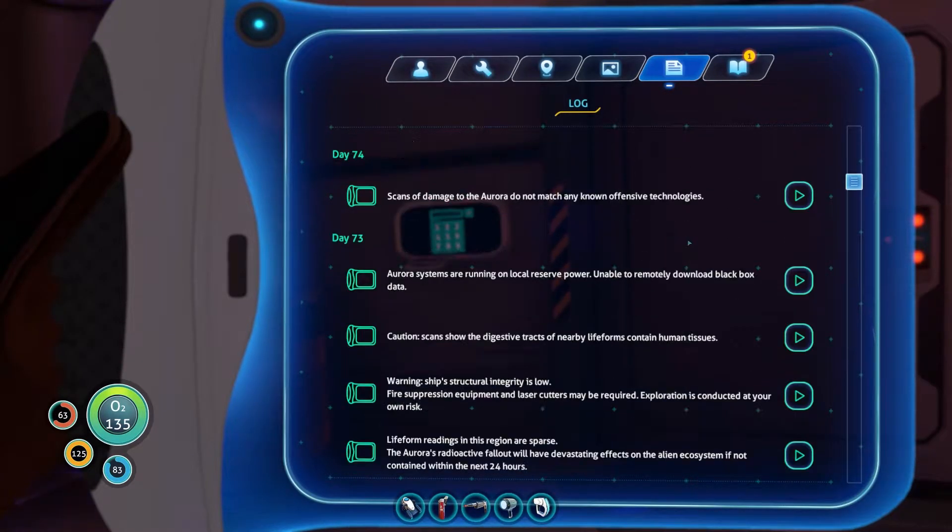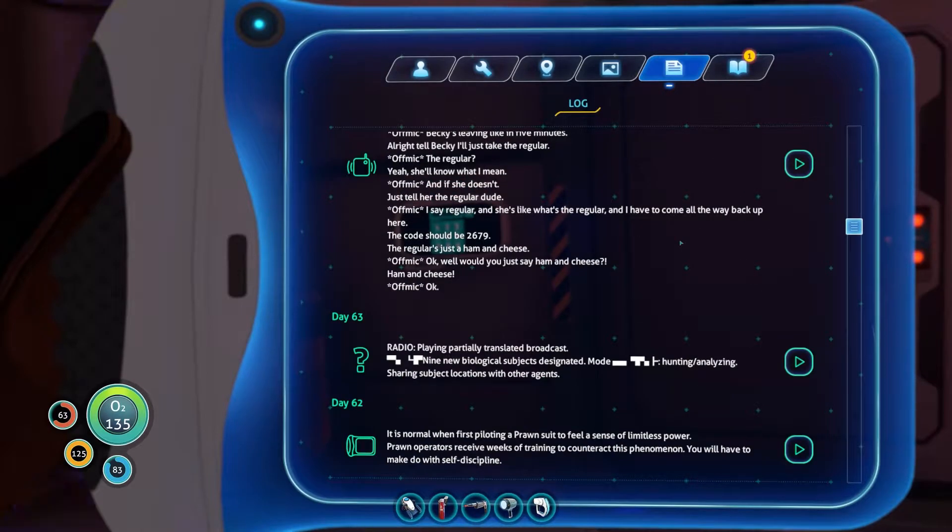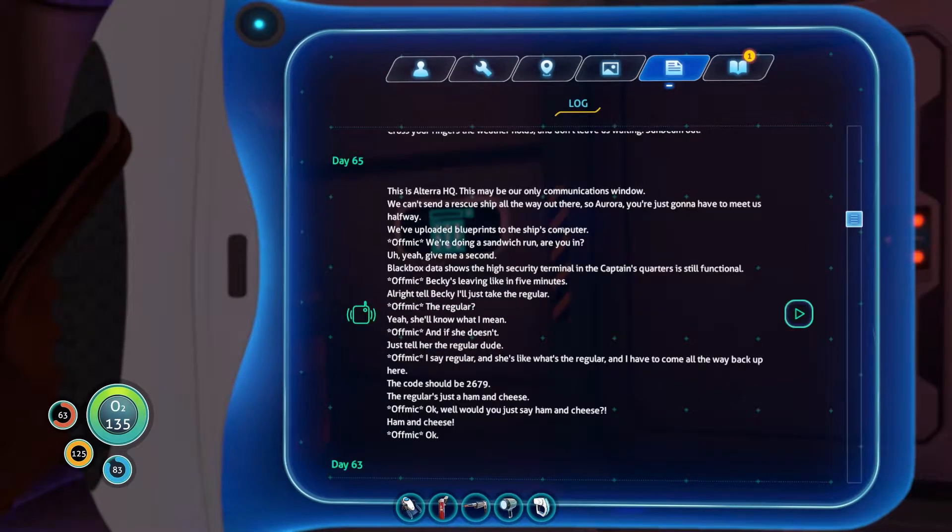Basically somewhere in here, around day 42 is when I was supposed to get this. It's right here. Alterra called, said that they have some information about a blueprint and it's in the captain's quarters. So basically that's where we're gonna go. This is Alterra HQ.